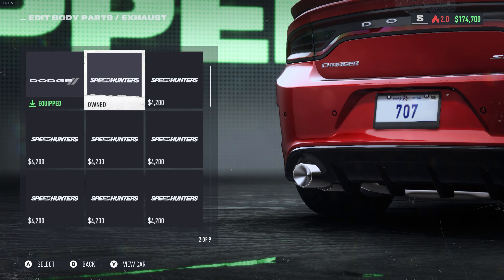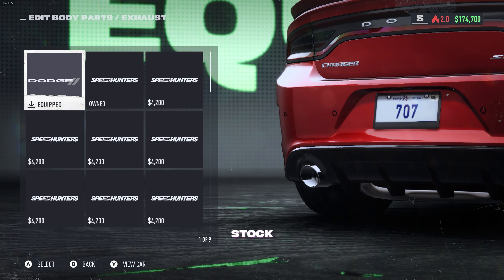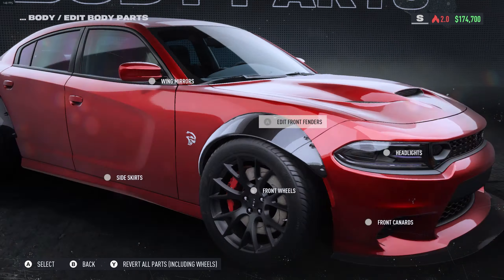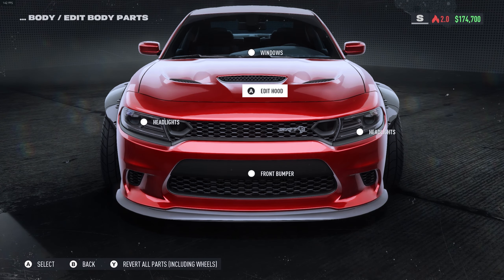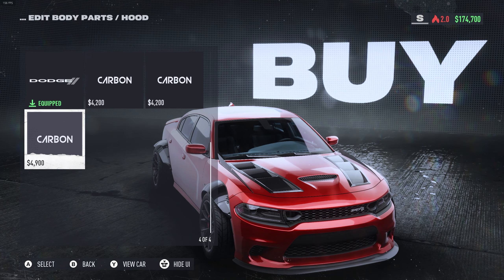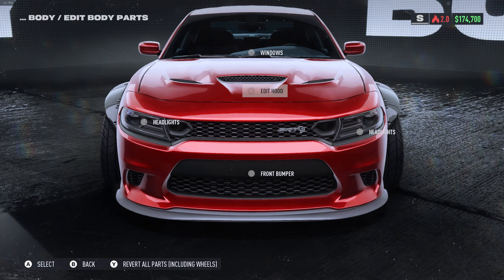Let's go ahead and look at these exhausts. I think I like this one right here — it fits the car for sure. This is the Scat Pack hood. Yeah, the Scat Pack hood looks alright, but these other options are not nice in my opinion, that's too much. We're gonna keep the Hellcat hood — it's a Hellcat at the end of the day.